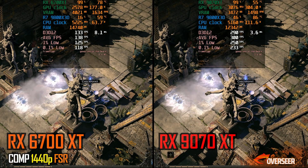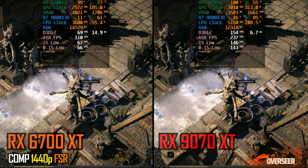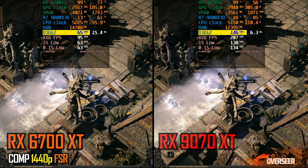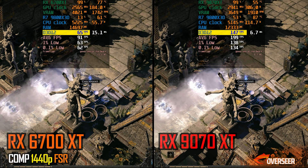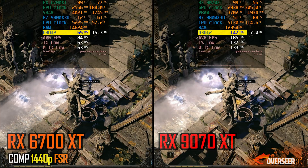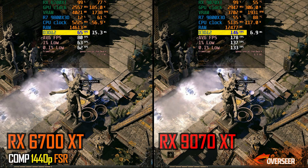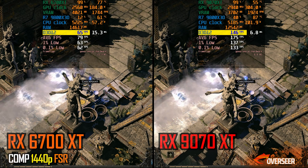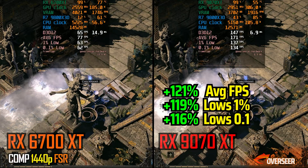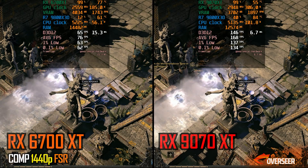Next game is Path of Exile 2. This game doesn't usually run very well with AMD cards, but let's just have a look. We're running 1440p with FSR. We're getting more than double the frame rates when you jump to the RX-9070 XT. On the RX-6700 XT, once we fully flush out these glacial orb spells, 65 FPS is pretty bad. So the RX-9070 XT may not be the best card for this game, but it sure is a much better experience than the older RX-6700 XT.